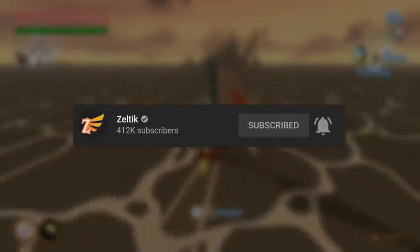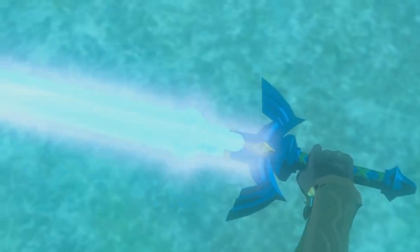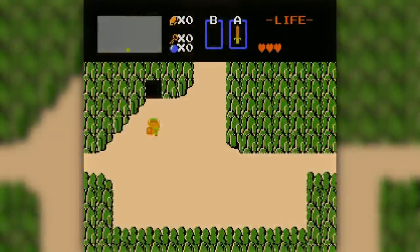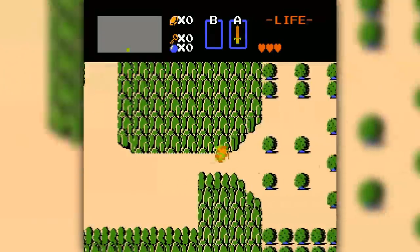Subscribe if you haven't already for more Zelda content, and from forgotten attacks to a strange feature of Breath of the Wild's Master Sword, let's run through some unused content. Of all Link's moves, save for his signature spin attack, none are more iconic than the Sword Beam.